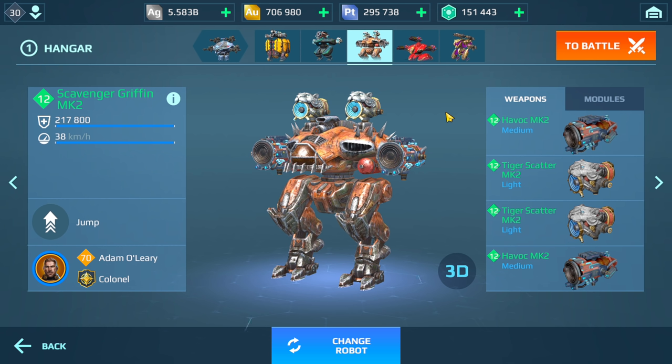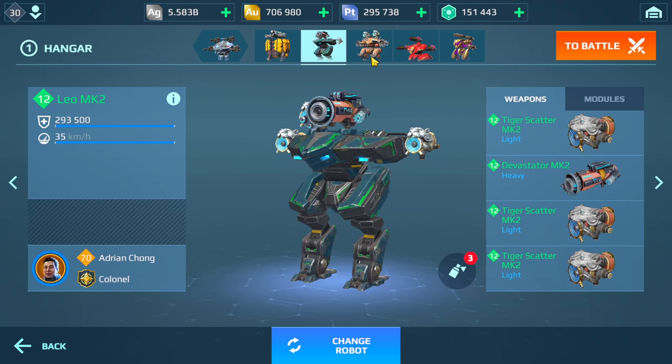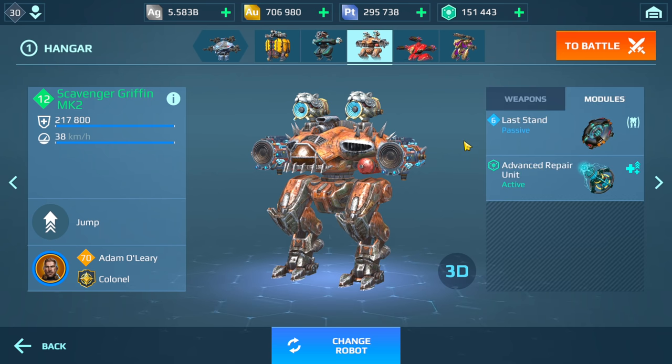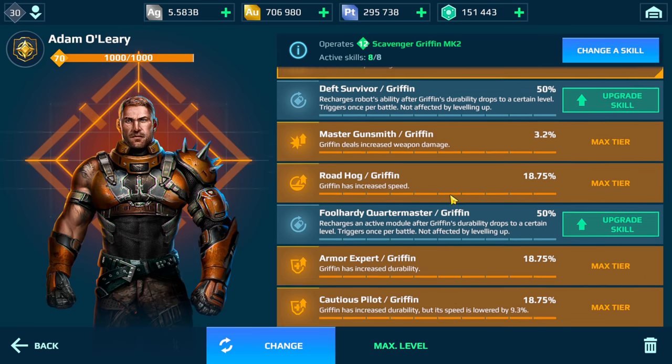Today we're going to be using the Griffin. In the last episode I used the Leo, so I have the Leo in my hangar as well. If you missed that video, I'll put a link in the description and there should be a card in the top right corner. Getting back to the Griffin, we're going to be using a Scat and Havoc — we have Last Stand and Advanced Repair, which is tied to my drone chips.